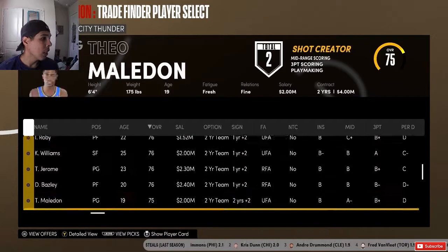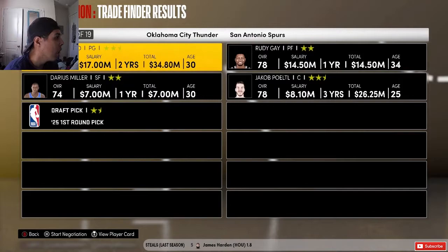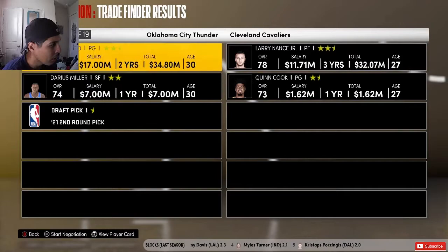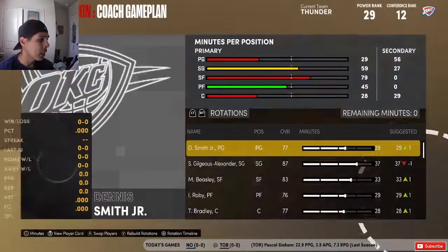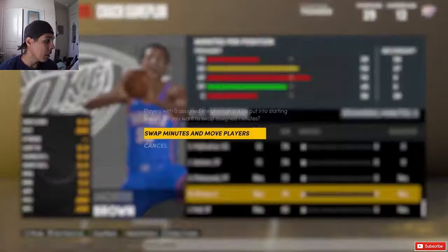We could flip Rubio — he's got two years left. We'll throw in Darius Miller making seven million a year. Let's see what we can get with him. Robert Covington, Dennis Smith Jr. — man, he fell off so hard. Dennis Schröder's here; he did turn down an extension from the Lakers. I do like Larry Nance's game. Let me try Dennis Smith Jr. — I don't really ever trade for him, so why not.